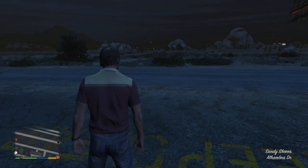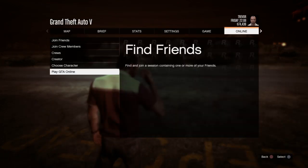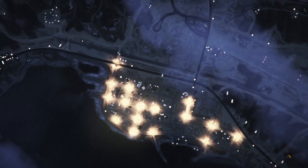Once in story mode, pull up the pause menu and go into an online session. Go to Play GTA Online and select Invite Only Session. Once you get into the invite only session, we move to the next step.